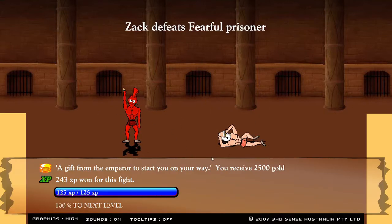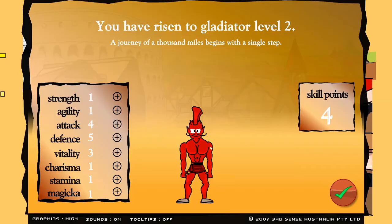Got him — I yelled him to death! Alright, four skill points to spend. I'll put some into agility and some into strength.